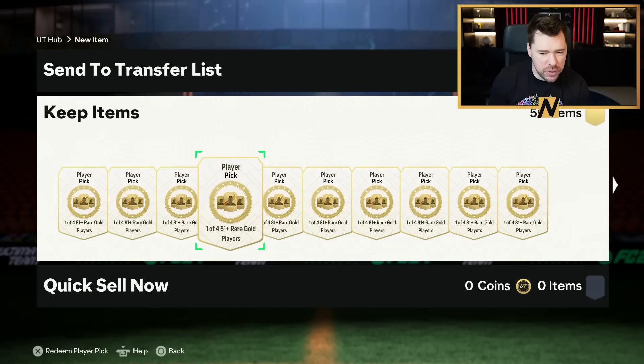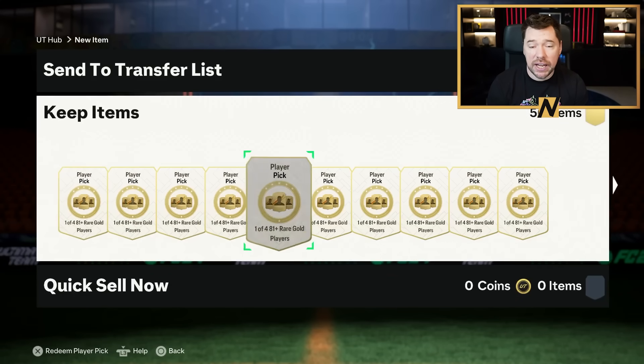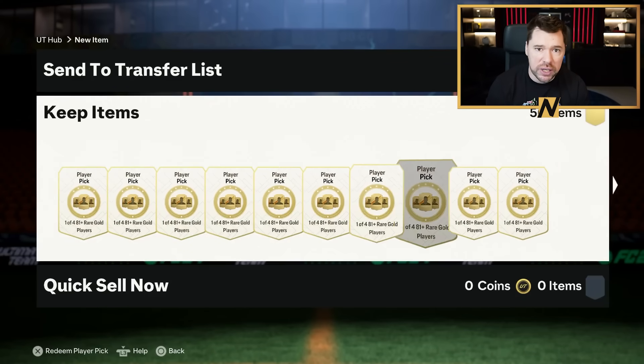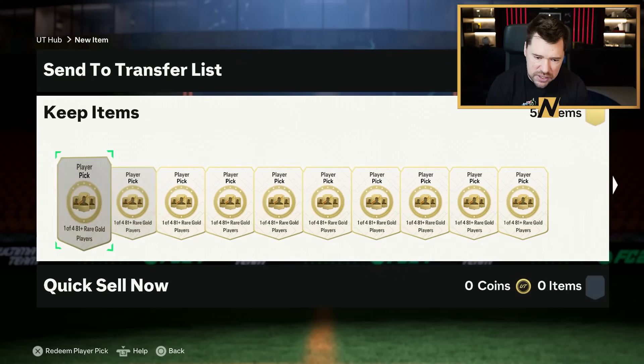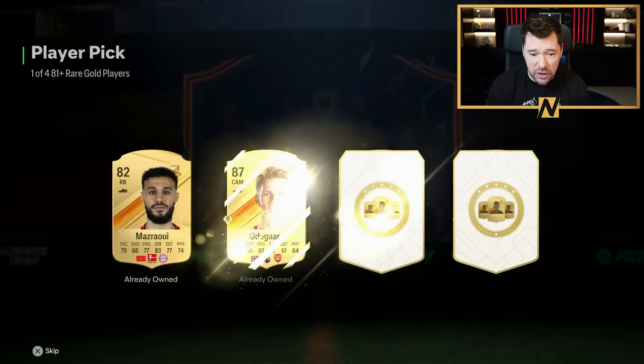We've done this video a few times when there's been some fun things in packs — the Galasso promo, the Greats of the Game promo, for example. The idea is to calculate how many cards we use to build 100 player picks. In this instance it's going to be 300 rares and 500 commons, and then just see whether we get that back or whether it's worth it in general.